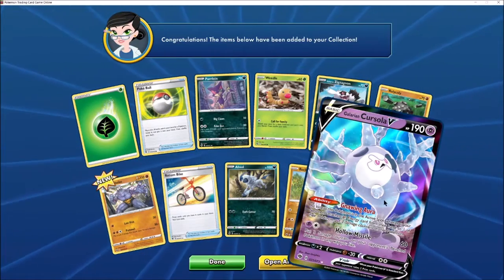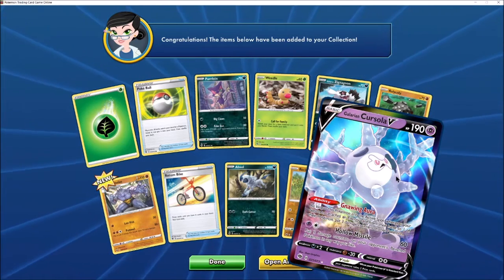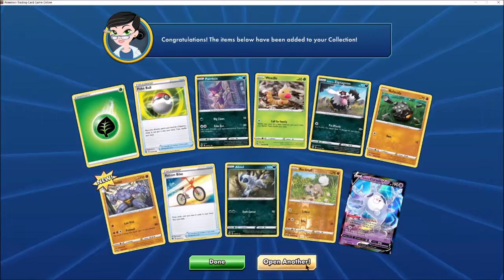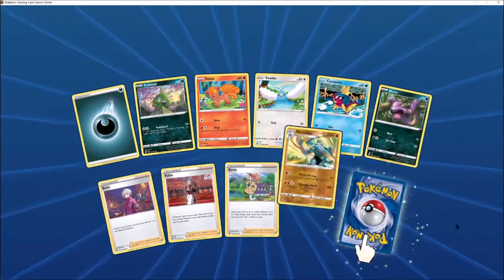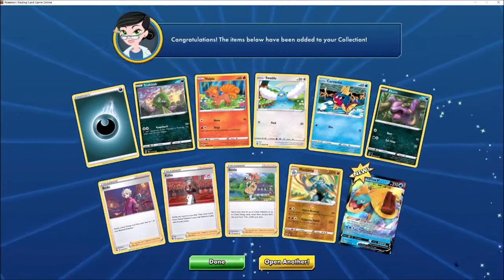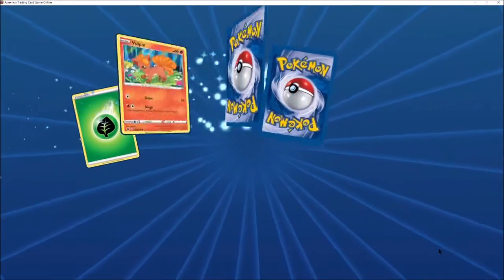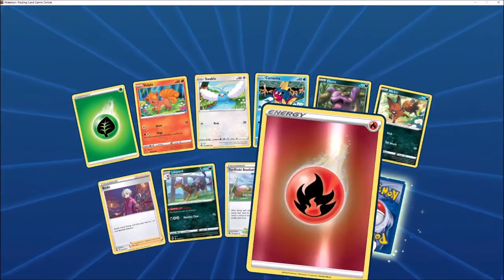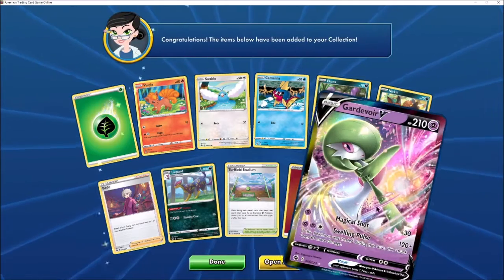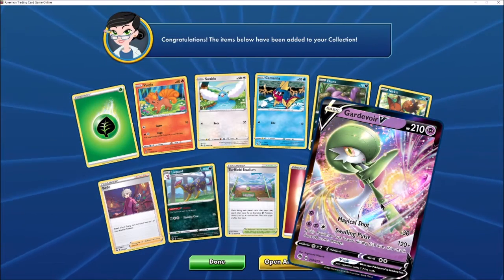So we got our first ultra rare, Galarian Cursola V. And yeah, there's not much in this set that you're actually looking for. Dreadnought V — 2 for 2 on ultra rares so far, not too shabby. These guys are always nice to have in the game. Whoa! We are 3 for 3 on ultra rares — Gardevoir V.